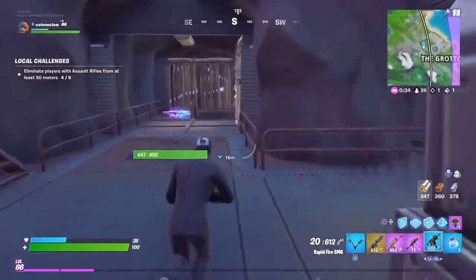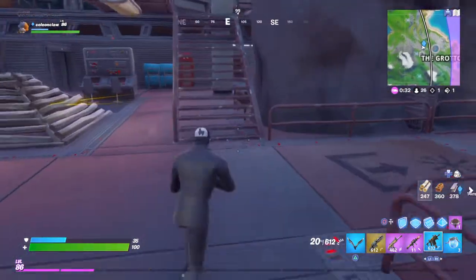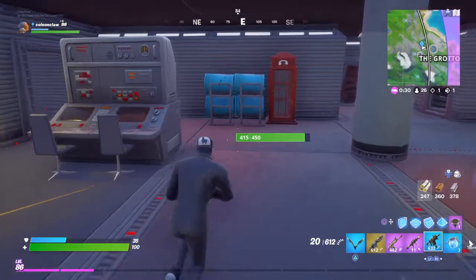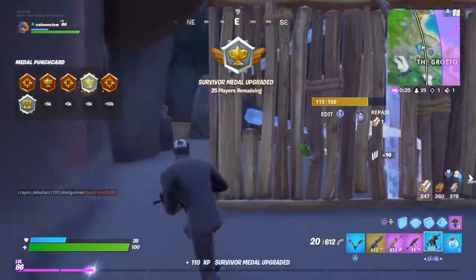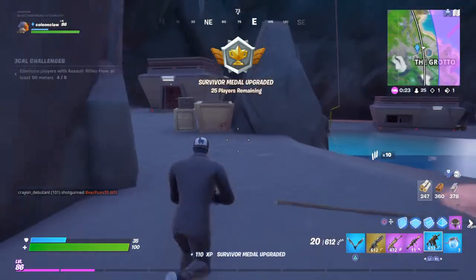Once you've done that, there's a little mini vault that can be found. So go through here, open this door, go all the way through here.